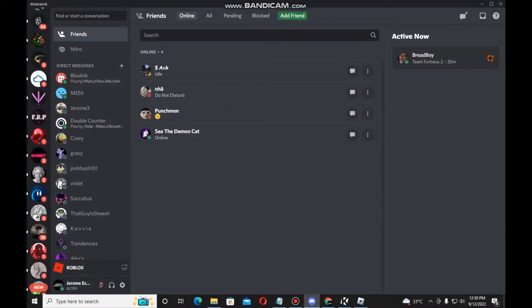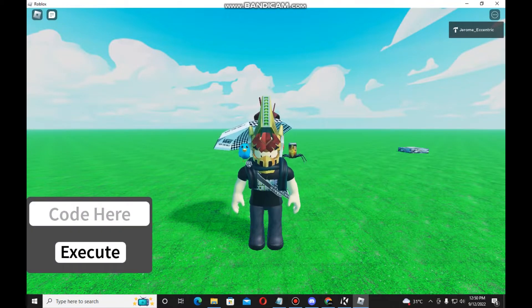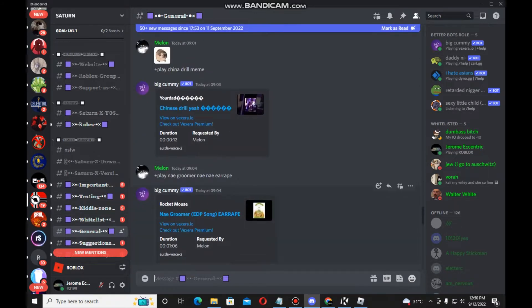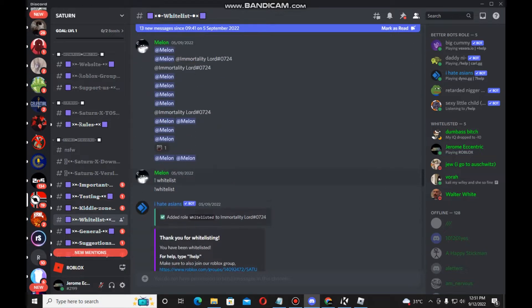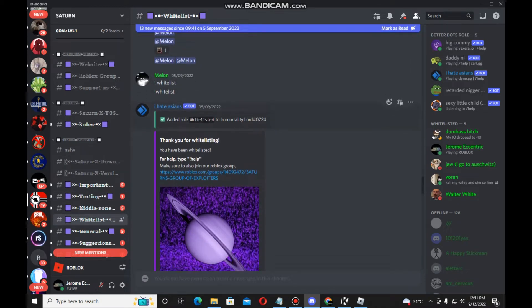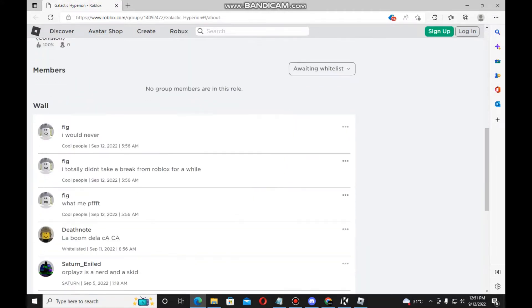There is an official Discord server from Saturn — this is different from other servers. It's the official Saturn Discord server for the FEC Dragon script for the private server. If you want to get the private FEC Dragon script, you have to go to the whitelist channel in that Discord server. The link is in the description below. You also need to join the Galactic Hyperion by Saturn Exiled group for the FEC Dragon private server script.